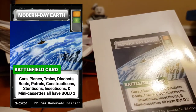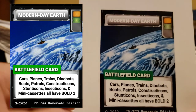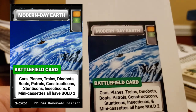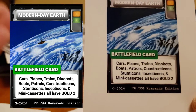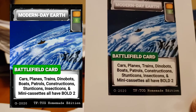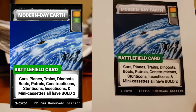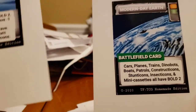Grotesque was just an amazing figure — I still have that. I loved Grotesque. Modern Day Earth — now we have a prehistoric Earth card and a prehistoric Earth Knight card; here is modern day. I was thinking of the original Transformer characters: cars, planes, trains, dinobots, boats, patrols, constructicons, stunicons, insecticons, and minicassettes all have bold too. Insecticons don't need help — why do I do that? So that's modern day Earth.